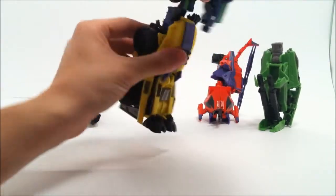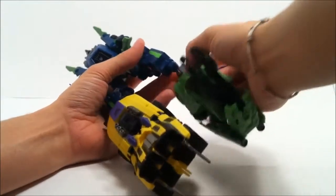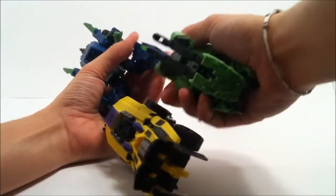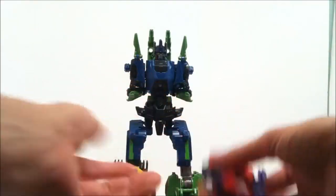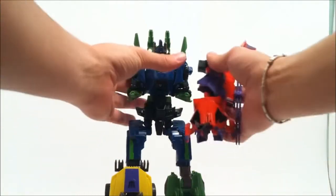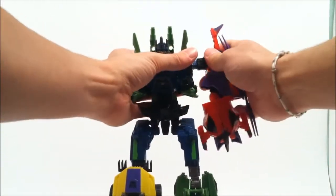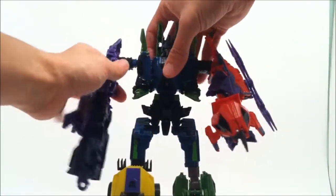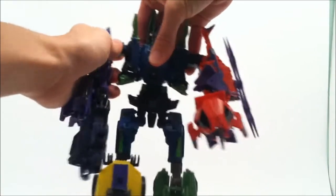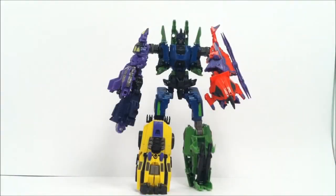Without further ado, let's form Bruticus. Just grab Onslaught here — you can grab him right by the wheel and press that in. Come over here, grab Brawl and do the same exact thing. Now we have the legs formed. Come up to the top of Bruticus, take Vortex and plug him in like so, and then lastly take Blastoff and peg him in just like that.